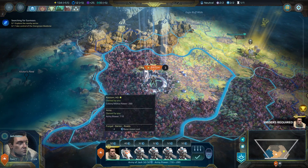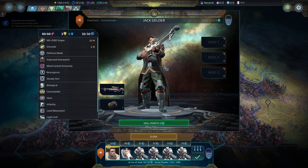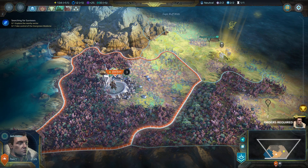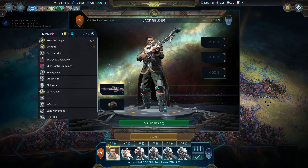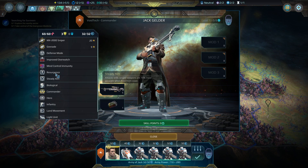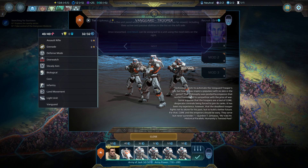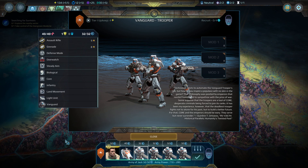We don't need anything else because we already have our army, and a big sniper rifle. So again, this is more like a hero type unit, and each of them have a lot of different stuff. For example, he has Steady Aim, the Surgeon, and some improved Overwatch.